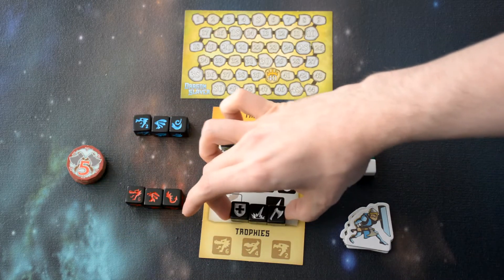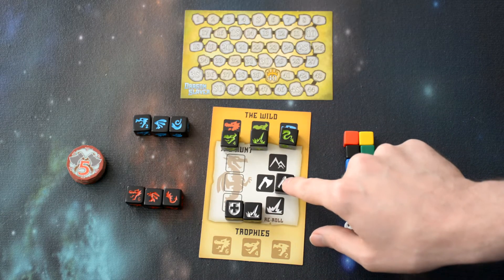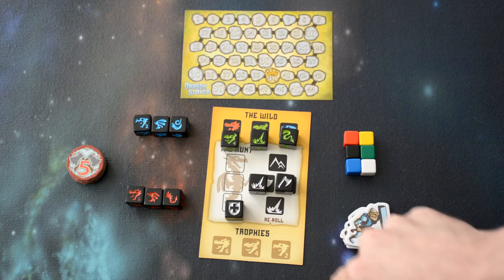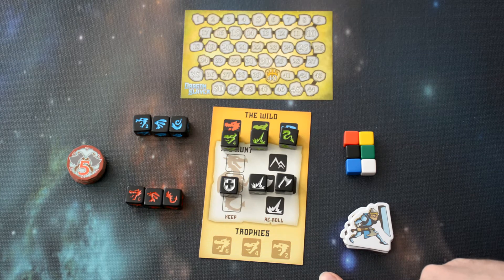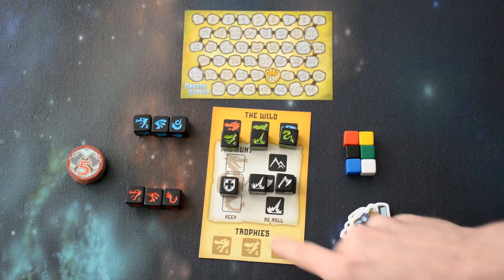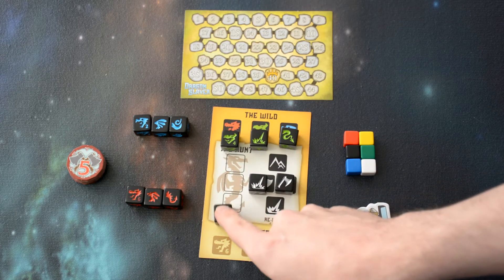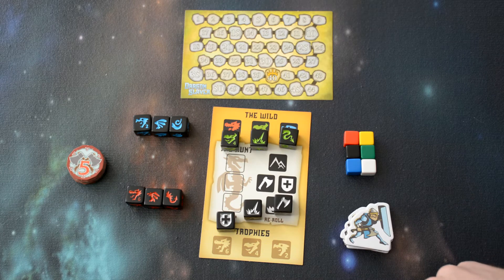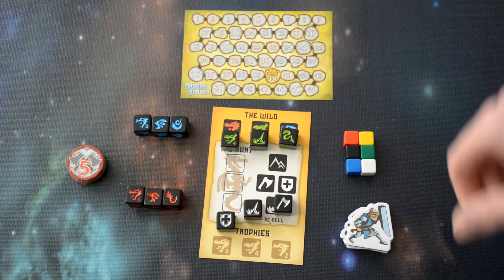And then on the warrior dice, we have three different symbols as well. We have the axe, which we'll use to kill the dragon when we have all three symbols, flames from the dragon's attack which we'll have to defend as well, and then shields, which are used to defend off the dragon's attacks. So each time the dragon rolls an attack, we would have to have a shield that equals the attack. If we don't, then you would lose one warrior dice for each attack that you can't defend against. If you run out of warrior's dice, then your turn is over and you've lost that turn and will not receive any points for any dragons you've slain.